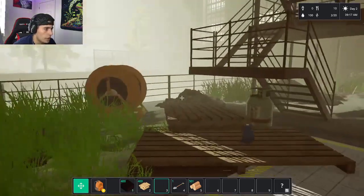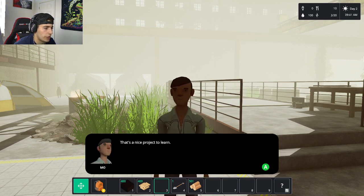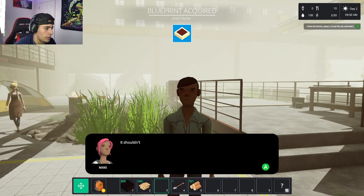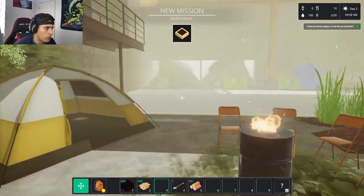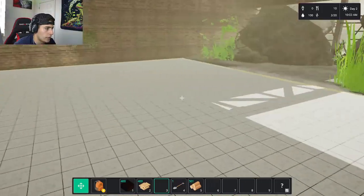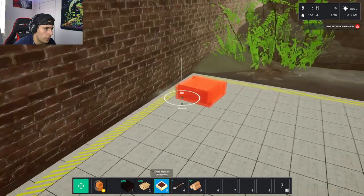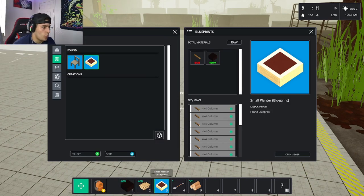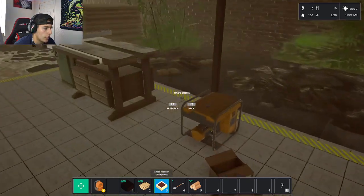I find Mo and deliver the 4x4s. He's impressed and asks where I learned woodworking — my dad, we used to build a treehouse together. Mo asks me to now build him a planter using the blueprints he has, which require 4x4s and soil scattered around. I already have soil from earlier collecting. I head to the cleared area to build the planters, but realize I need 28 4x4s per planter, so I need to make a lot more.